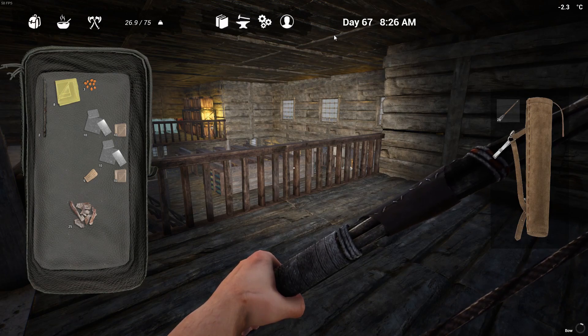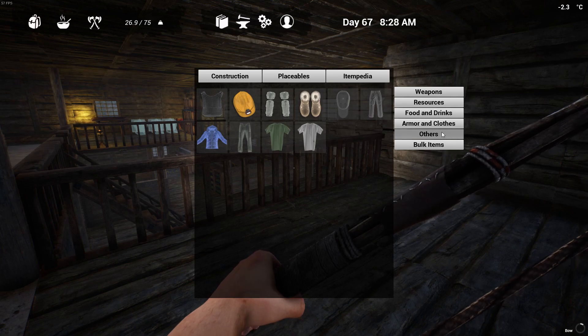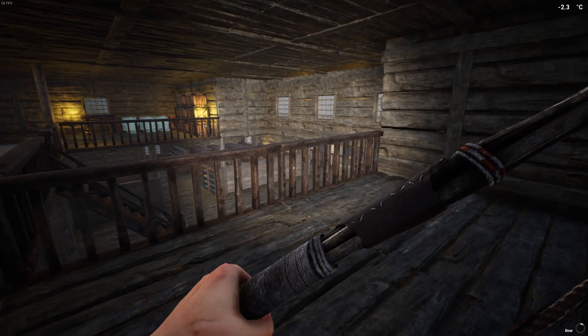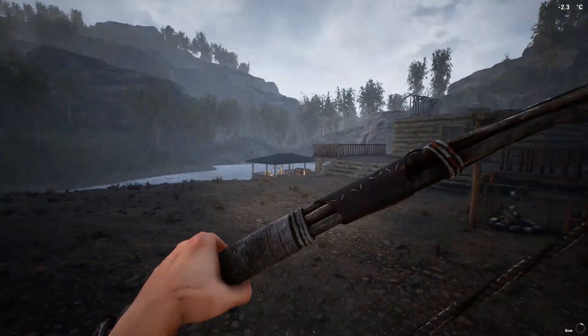We need to make Kevlar. What did we need again? Three cloth, three plastic, ten plant fiber. So we need to go get more plant fiber — we're going to be running. The pond finally froze over, so that's interesting.